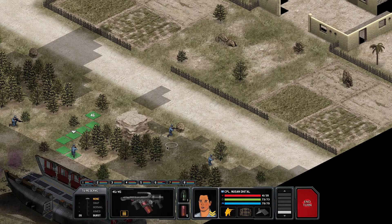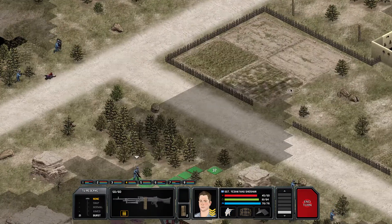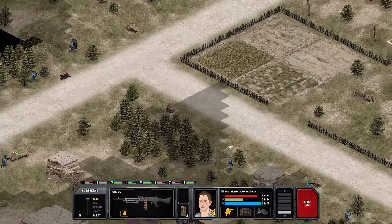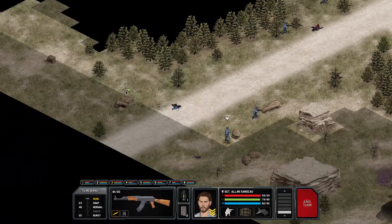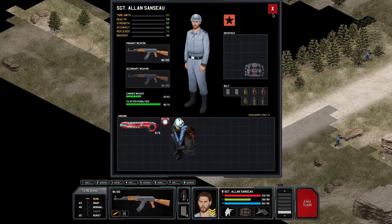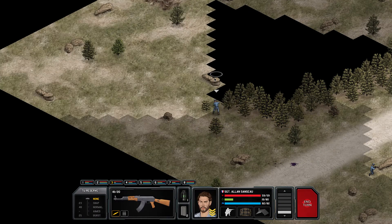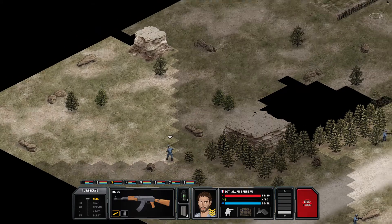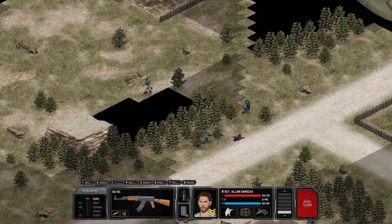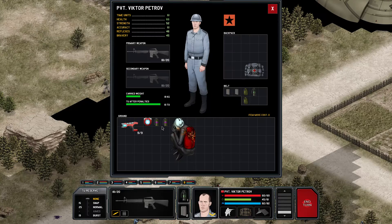Now I will move my flamethrower right here, and heavy gunner here. Let's see - now I have to search this area a little bit. We do not have any more stun grenades. There we go - no aliens, only one civilian. Now you can go and search his body for two additional stun grenades - awesome!